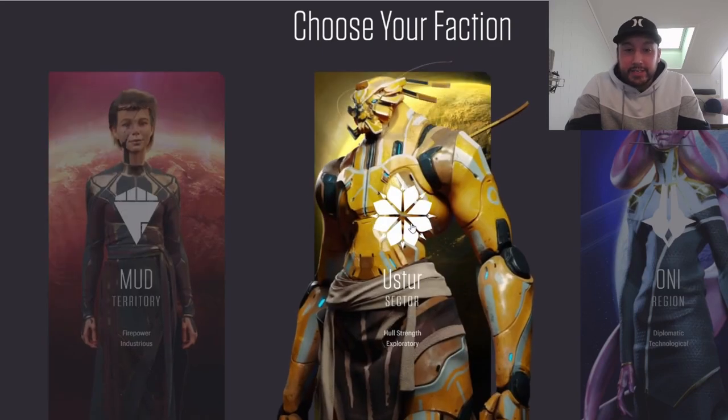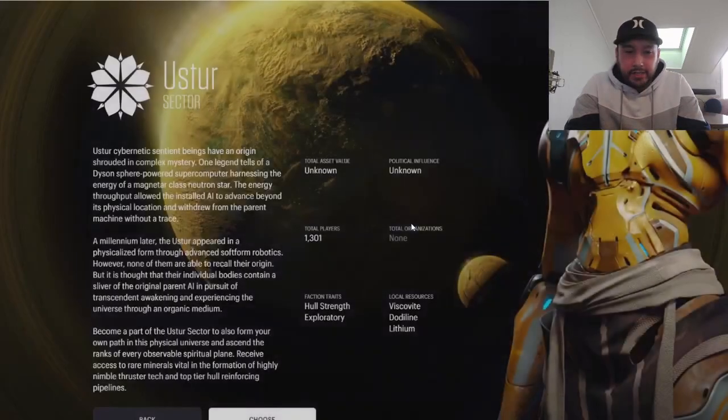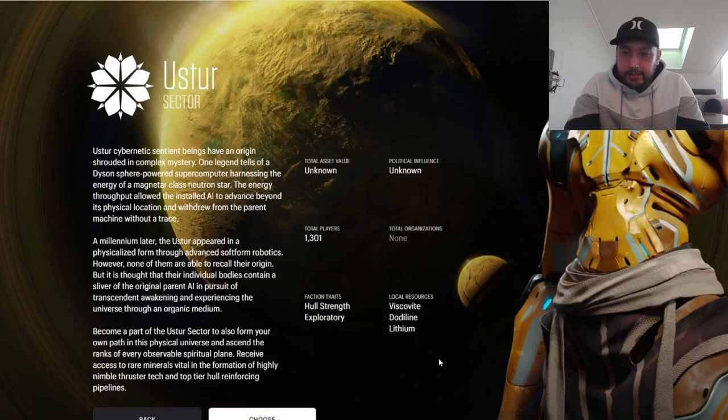You're just going to go ahead and choose your faction. For this demo I'm going to choose Ustur — just click Choose down here. It's going to ask: are you sure you want to choose your faction? The choice is permanent. This is why it's such a hard thing to decide right now, because you cannot change it.